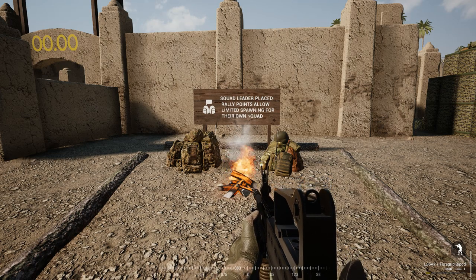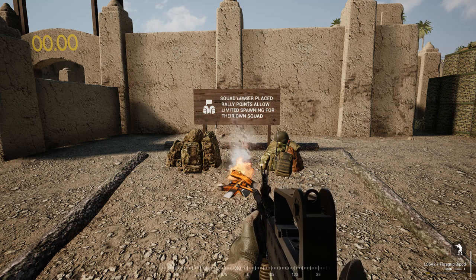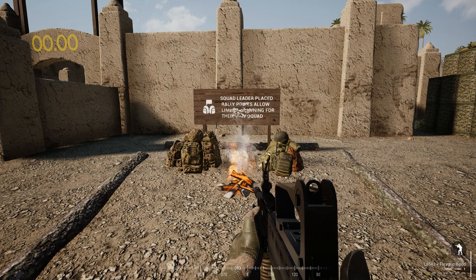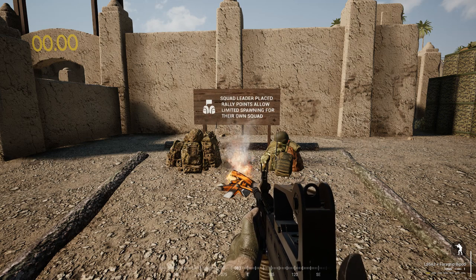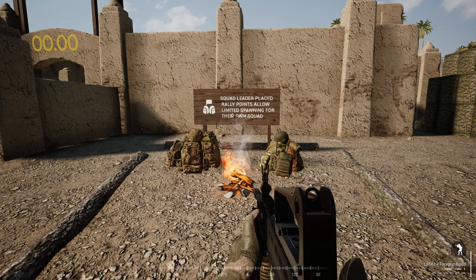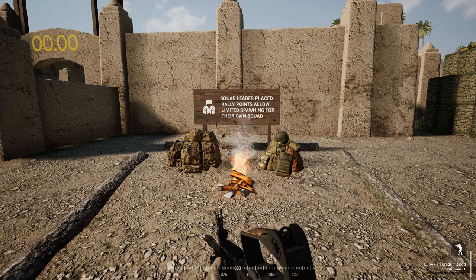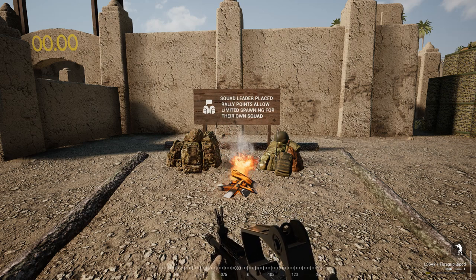Rally points only have 10 spawns and they are just for you and your squad. Only a squad leader can put them down, and if a squad leader is playing the squad leader class, he needs one other person near him to be able to place a rally point so everyone else can then spawn. Rally points are normally placed just outside the area that you're going to be attacking or defending, just so that if anything goes wrong, you can always respawn there and re-plan.